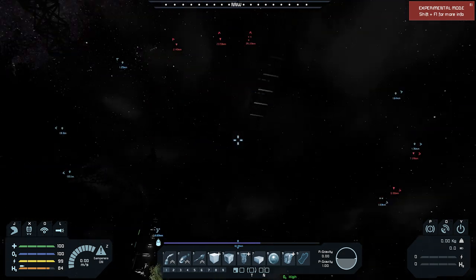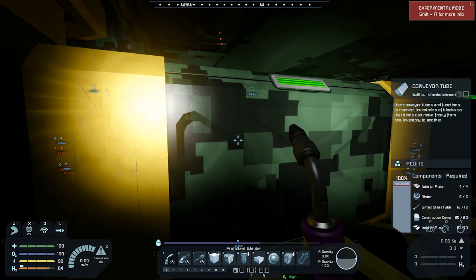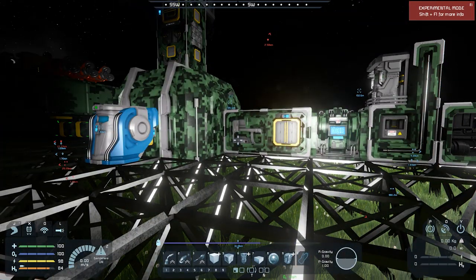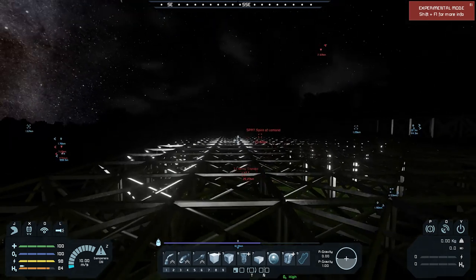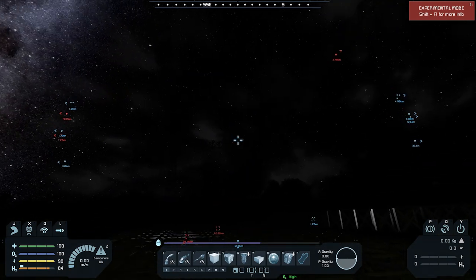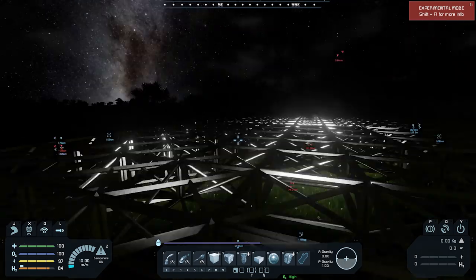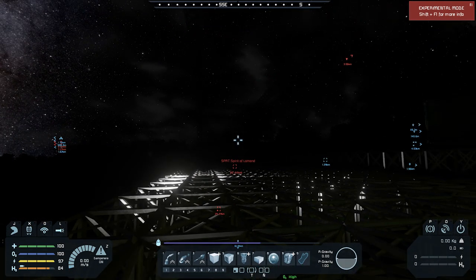Once we build the frame we've got to do the wiring — decide where the spaceports are going to be, start building those conveyor tubes, and wire it all up because everything has to be connected to the base. This will be our main area, and then this will be like a warehouse where we can build things inside. Maybe a door on top so we can build things in the warehouse, press a button, the roof opens up, and you can fly out — that would actually be pretty cool. We've got the scaffolding up!